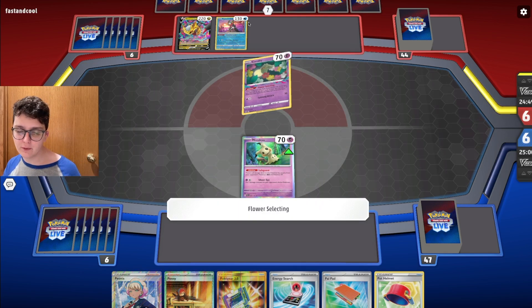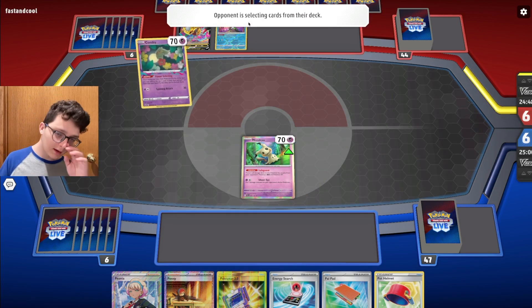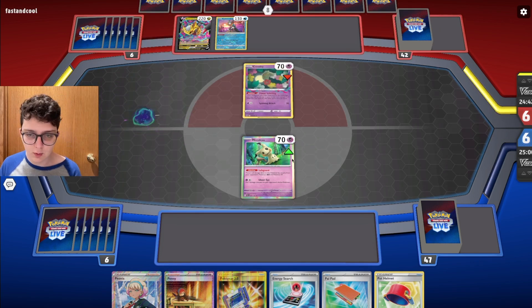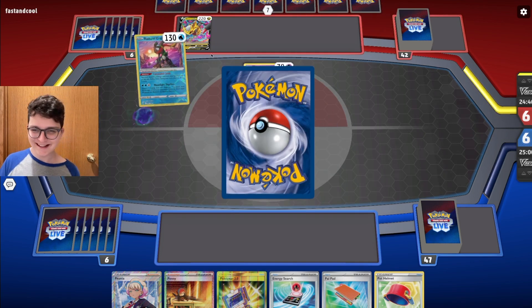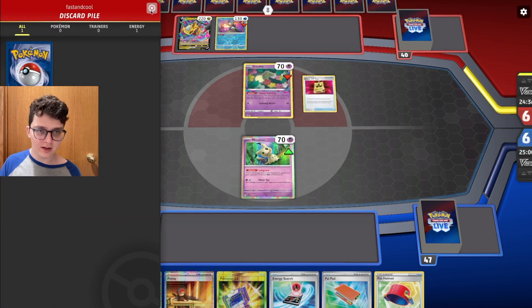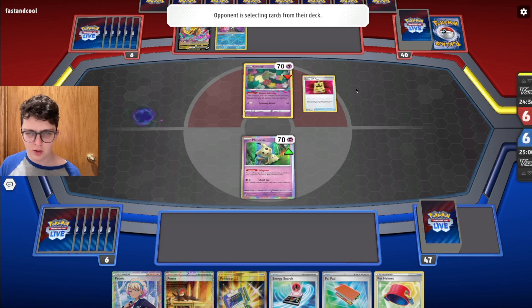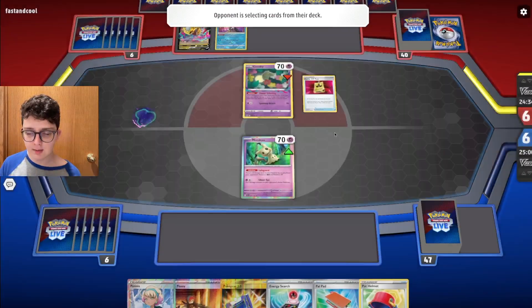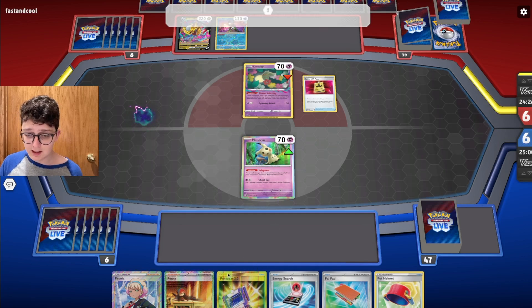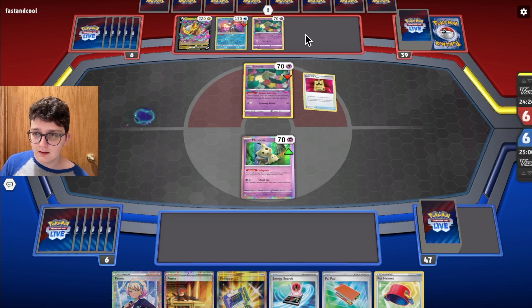It's a Lost Giratina — this is a fitting way to end the video. If we can't beat Lost Box Giratina, what is the point of playing this deck? Alright, they've played Concealed Cards. I love being able to use Concealed Cards out the backwards Pokemon card — one of my favorite abilities in the game. My hand is very reliant on this Poke Gear hitting.